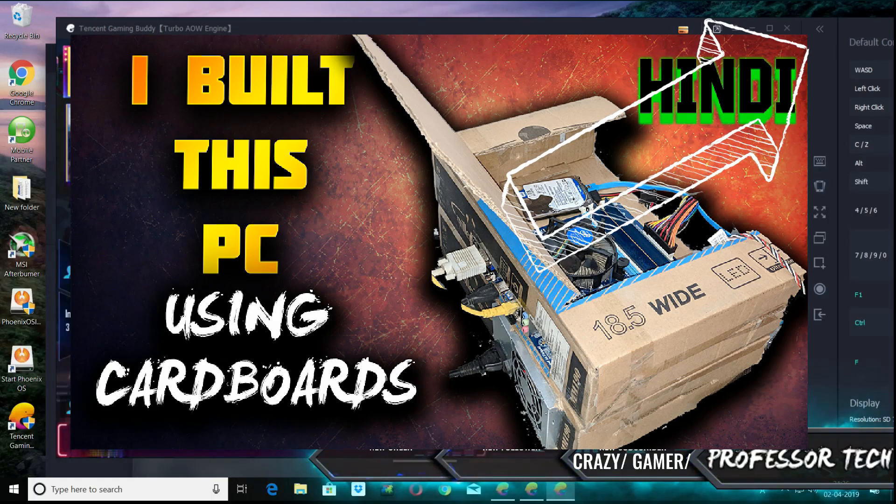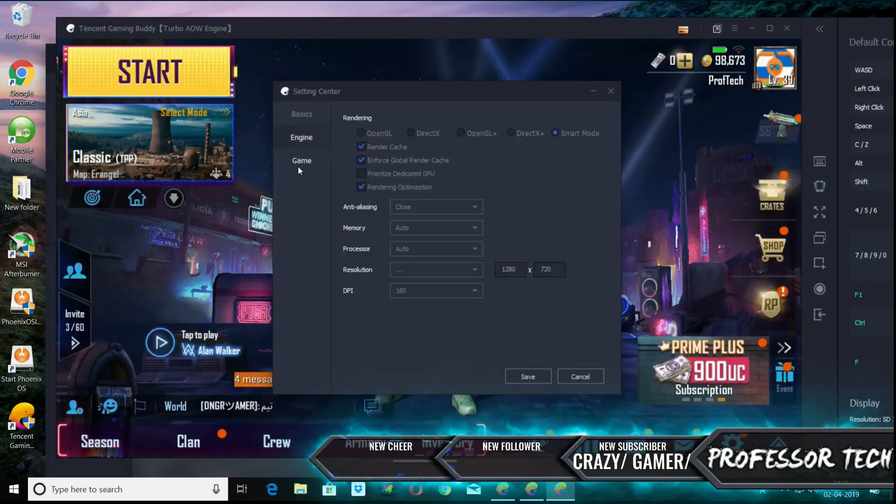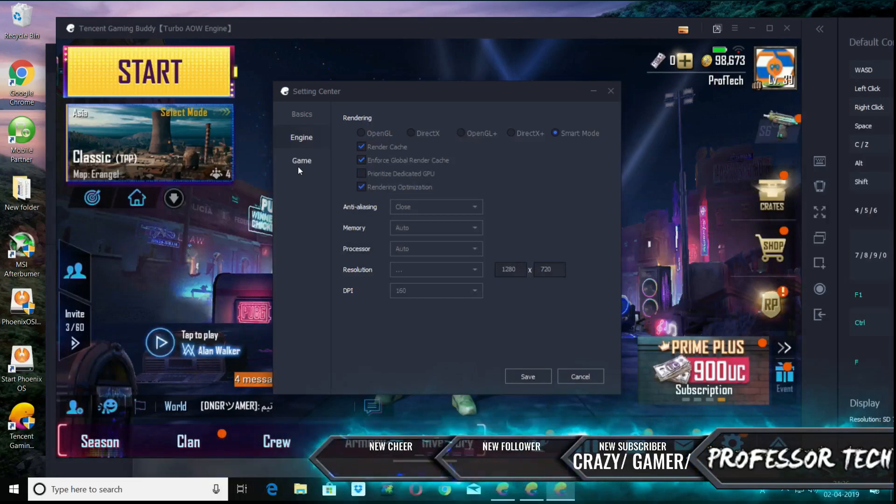If you want to see it, there will be a link in the description below — you guys can go and check that out, it's a very interesting build. So guys, just as you can see, the resolution is 720p because we are using Intel HD 2500, and the other DPI settings are shown on screen.